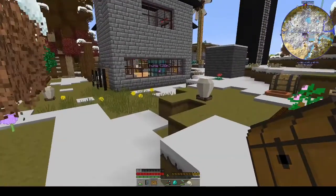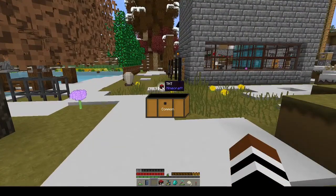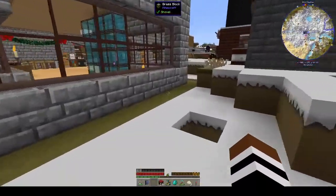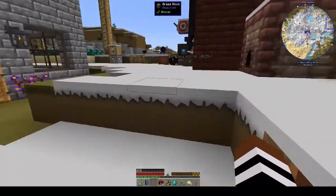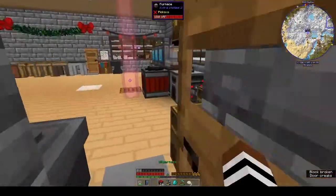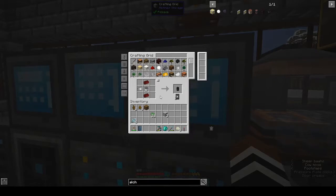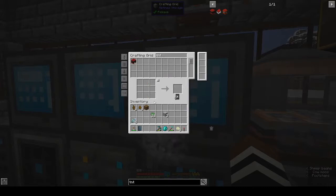Let's open this — TNT and a redstone torch. Nothing we'll find useful; maybe at the end of the series I might just blow stuff up. How much TNT do I have? I have a whole stack of TNT — maybe I might just blow stuff up, I don't know.